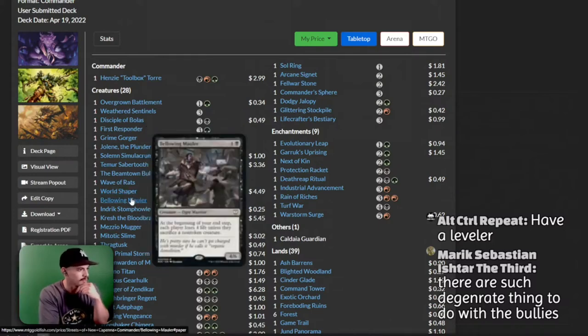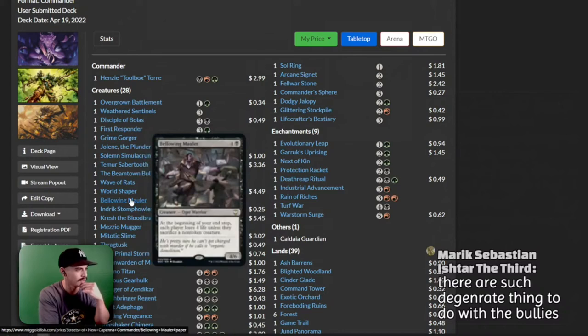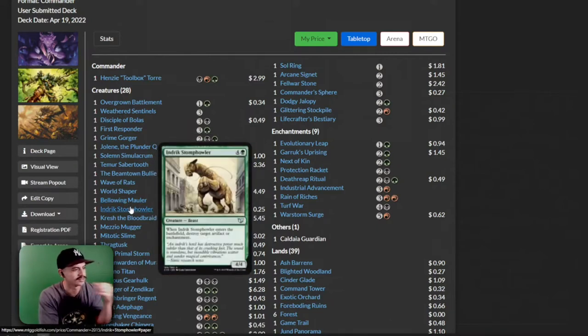So we have a World Shaper — that's actually pretty nice with Blitz. We have a Bellowing Mauler. At the beginning of your end step, each player loses 4 life unless you sacrifice a non-token creature. Cut this card.